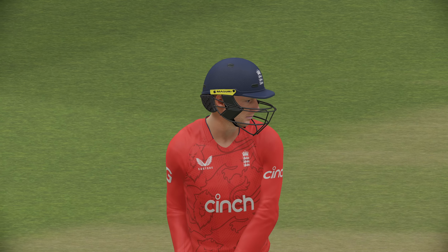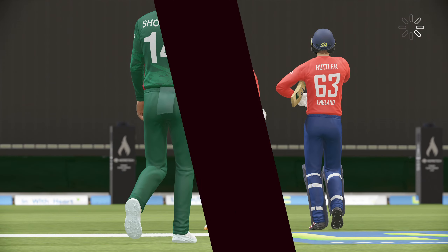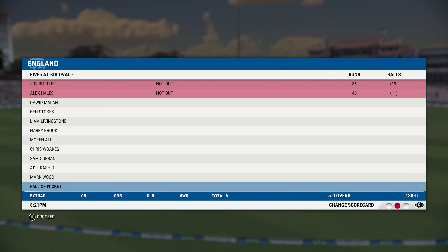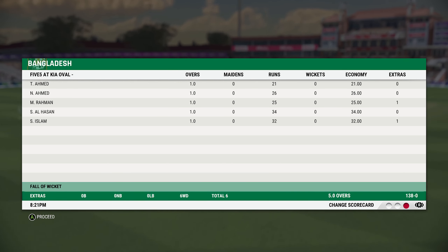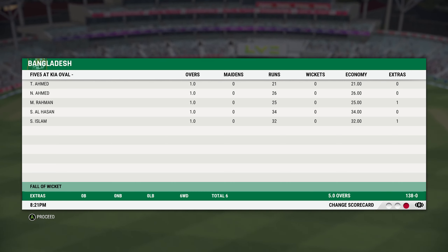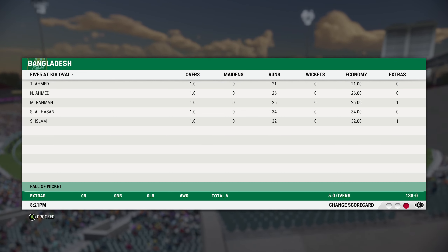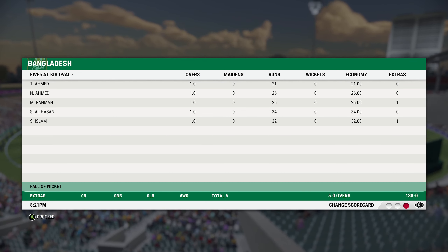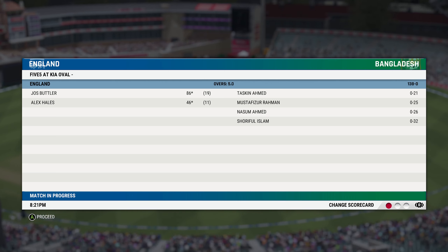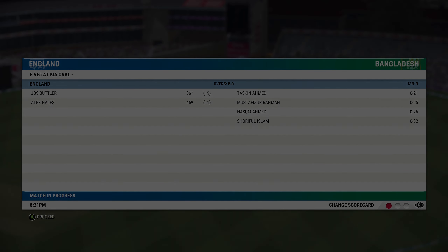I think we have had a good five-over smash just to finish this video then — a boundary fest. Just Buttler: 86 off 19 balls. Alex Hales: 46 off 11. The bowlers — Tiamat has gone for 21, the other arm for 26, Mustafa Rahman for 25, Shaqib went for 34, and Islam went for 32 at the end. Not great bowling there. That's going to do this video — just a little challenge at the beginning and a little five-over smash to finish it. I hope you all enjoyed it. If you did, make sure you leave the video a like, subscribe to the channel if you haven't already, and I'll see you for another video very soon. Thank you.